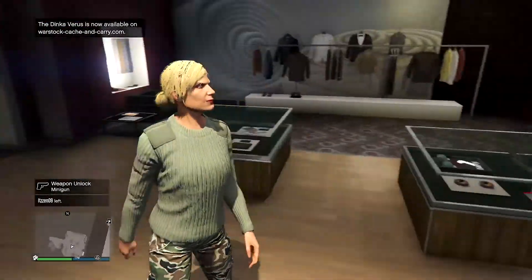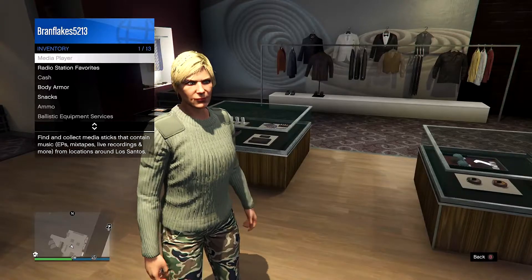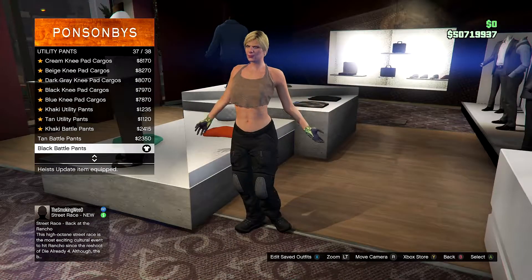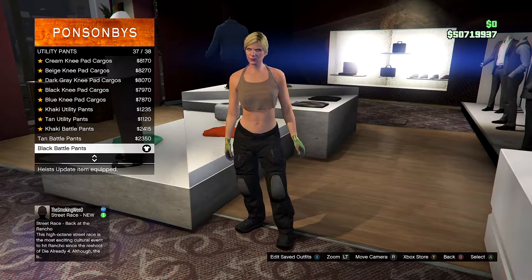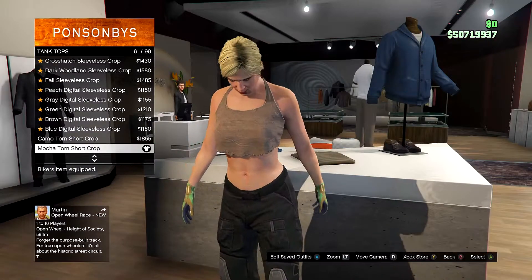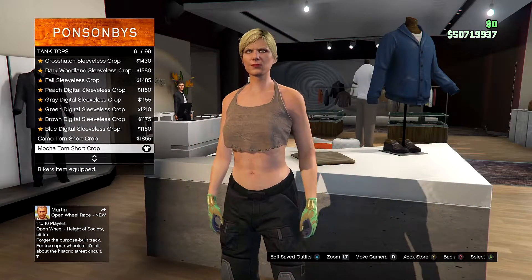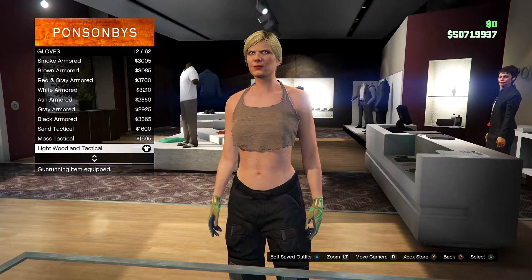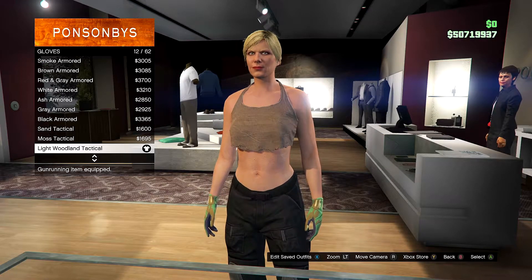When you get into the clothing store, I recommend going to your interaction menu, going to your style, then accessories, and taking off all accessories if she does have any on. For the first outfit, go to pants, go to utility pants and buy the black battle pants. Once you've done that, go to tops, go to tank tops and buy the mocha torn short crop. Then go to accessories, go to gloves and buy the lye woodland tactical.